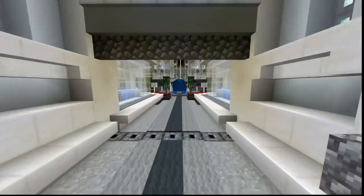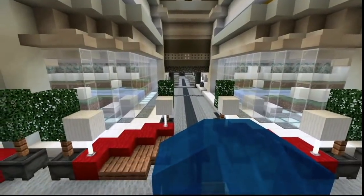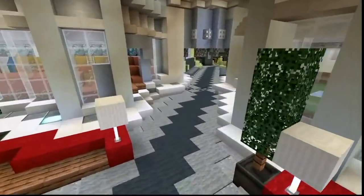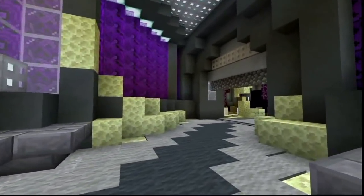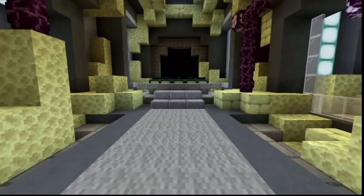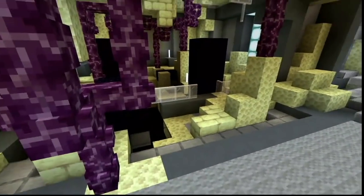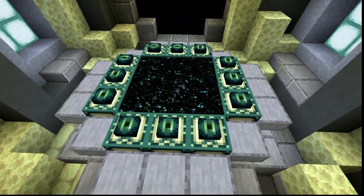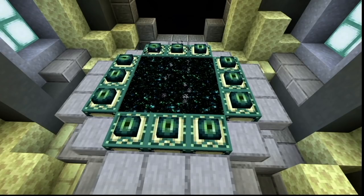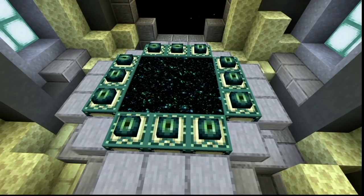Coming back inside the garage where we keep all our luxurious cars, we pass more biomes and decorations and arrive at the End World segment. You can see all the End cities and stuff. For those who don't know Minecraft, this is the End portal - this portal will bring you to the world where you can complete and win the game.